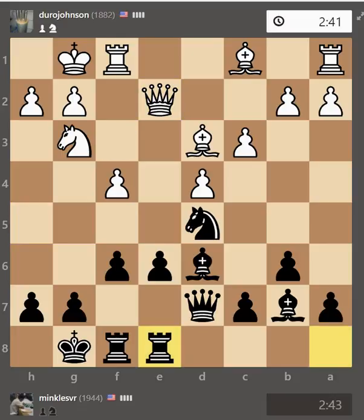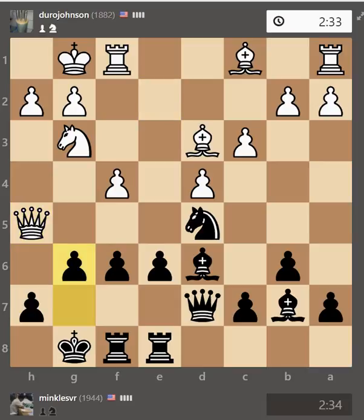If he plays a normal move like bishop to d2, then I can strike in the center. So I think queen h5 is a very good move. He played that, and I played g6. I was thinking about whether g6 or f5 — for example, if f5, then it completely blunts the knight and bishop.